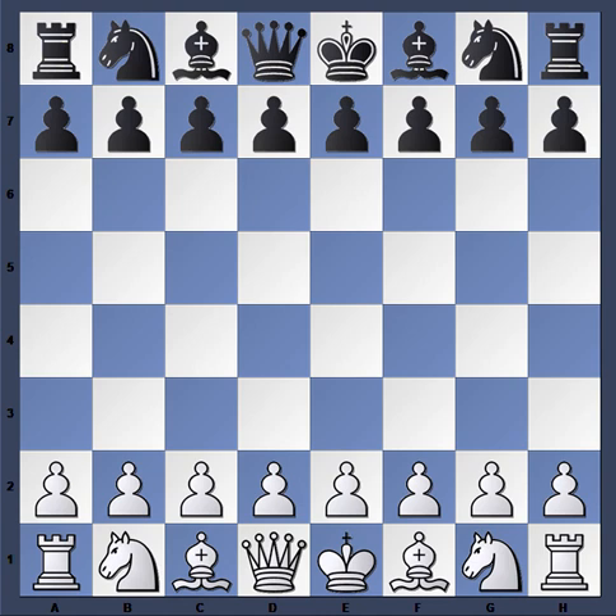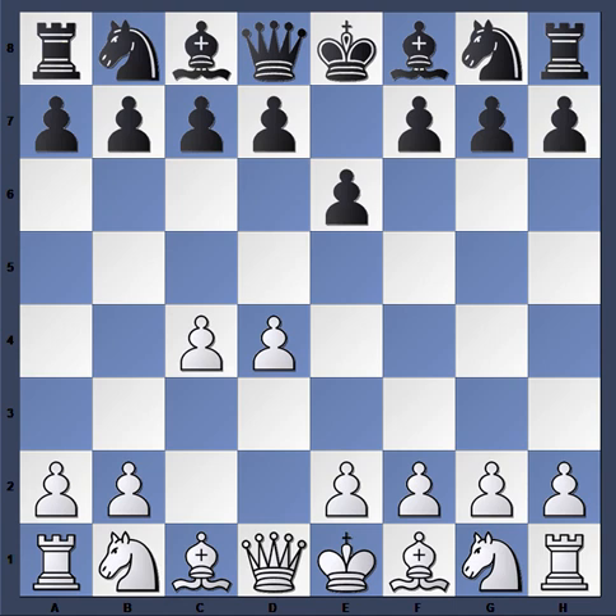This game started off d4 from Kozal, e6, c4, and then f5, so now we have a Dutch Defense. For newer players, e6 is a great way to avoid gambits in the Dutch Defense. If you want to play the Dutch and don't mind transposing to an e4 game — for instance the French Defense after e4, d5 — then e6 is a good way when confronting d4 to slip into the Dutch.